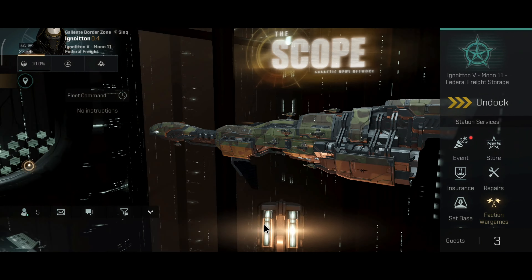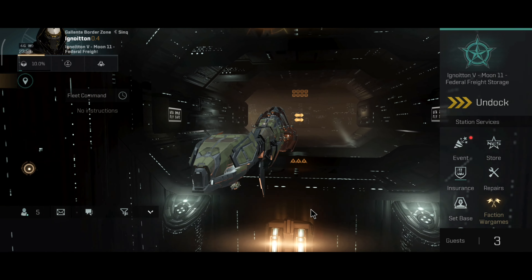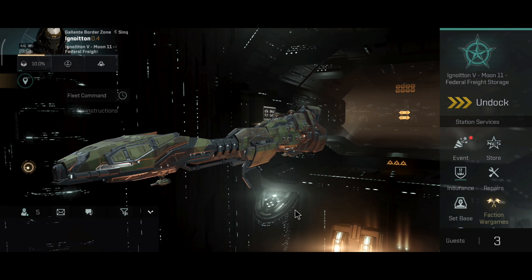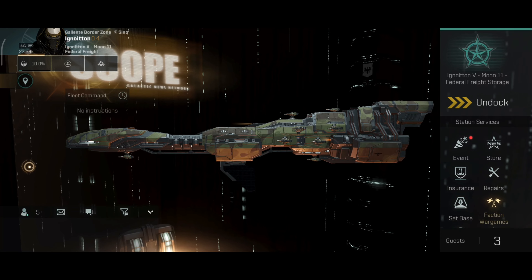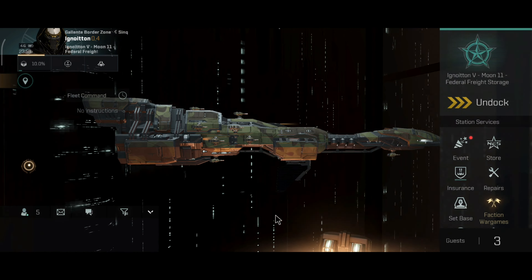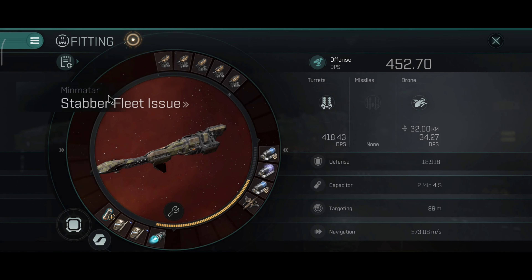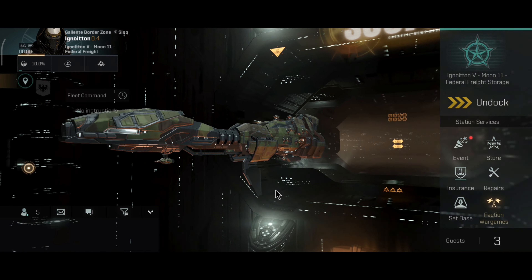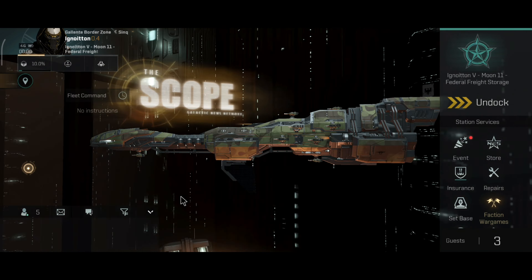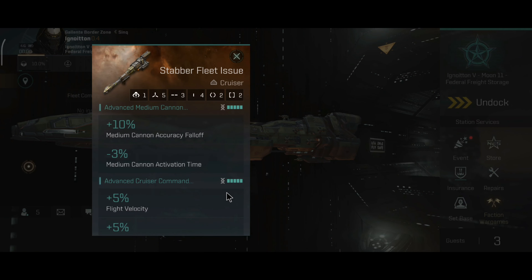Most of you know me for flying big expensive ships like the Balgorn. You can add the Stratios and Ortus to that mix as well. Now, this ship here is exactly the opposite. The Stabber Fleet is one of the cheaper cruisers, but its price-to-performance ratio is actually pretty amazing. It's one of the best ships you can get in the game, and if you ask me, the Stabber Fleet is the best cruiser in the game. You can do a lot of things with this ship that make other expensive ships blush.